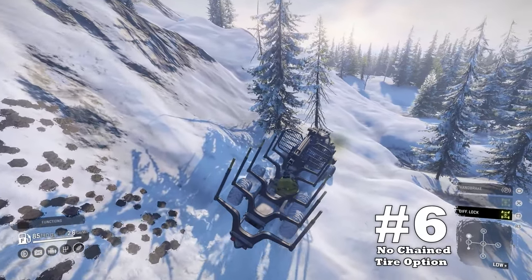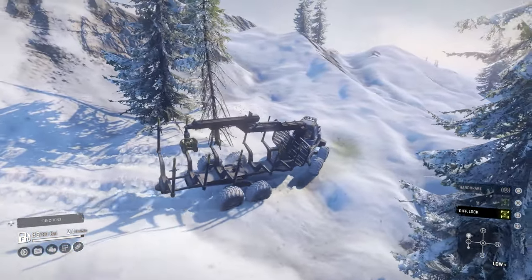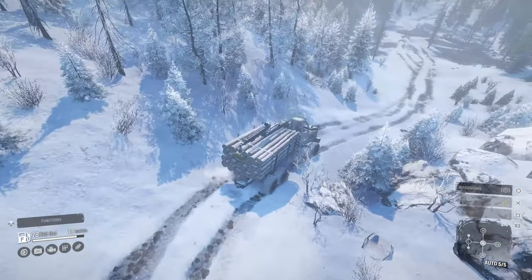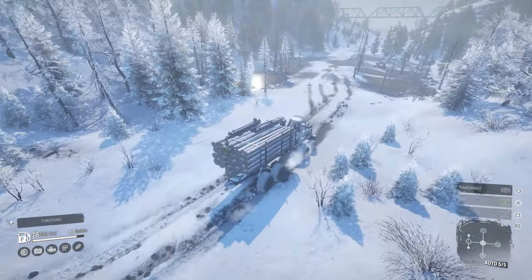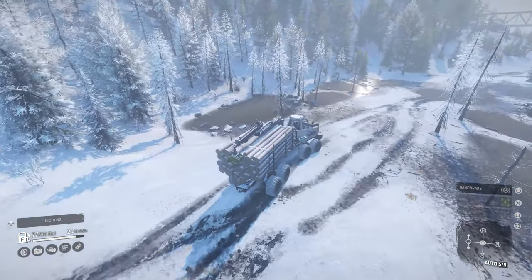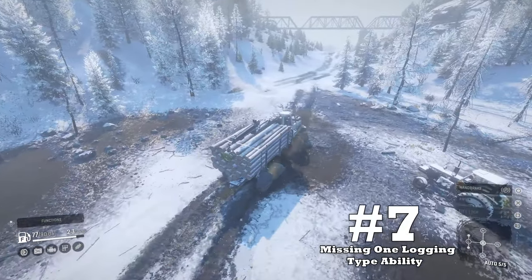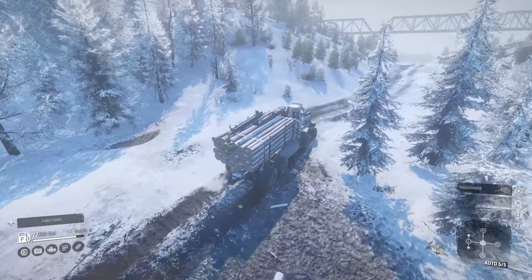Downside number six: no chained tire option. Snow maps seem to be more difficult, and while it's wonderful to have a dedicated logging machine, 50% of those maps have ice and snow. Not having a chained tire option can be troublesome. You can manage without them, but it would be nice to have, so I felt this was a downside.